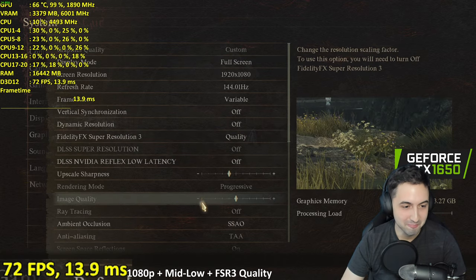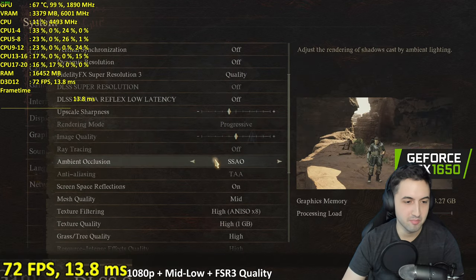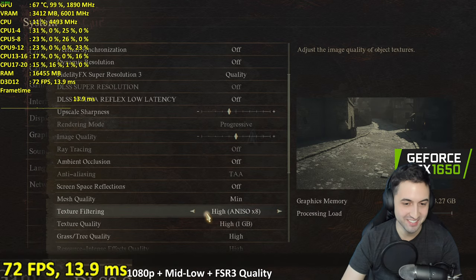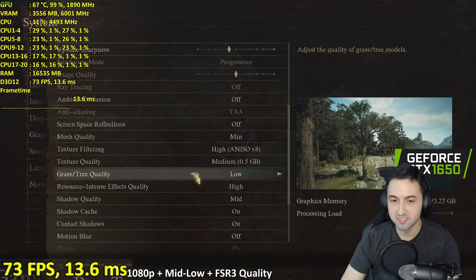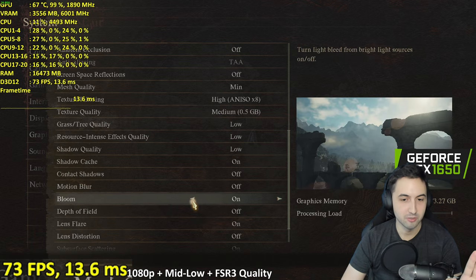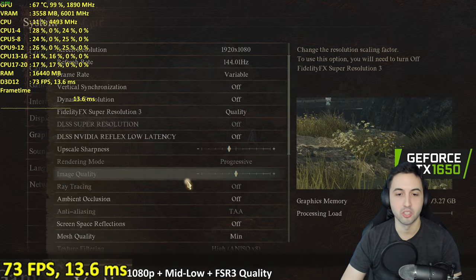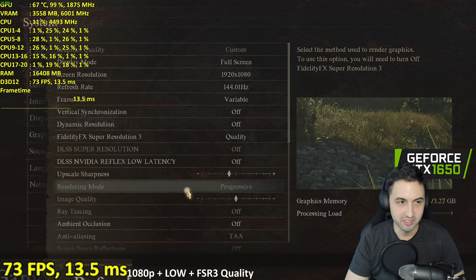Let's go for the lowest settings: disable SSAO, disable reflections, lower meshes, lower texture quality to medium 0.5GB, grass and trees on low, resource intensive stuff on low. Shadow cache we need. No contact shadows, no bloom, no lens flares, and no motion quality. FSR3 quality — fingers crossed.